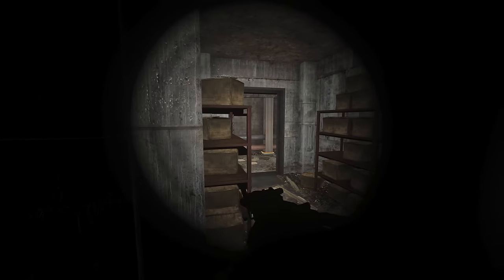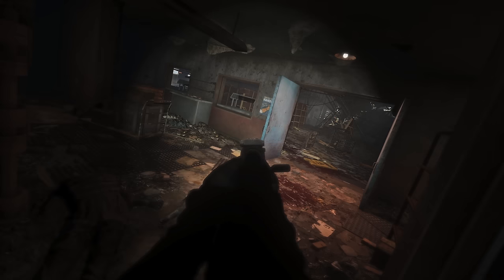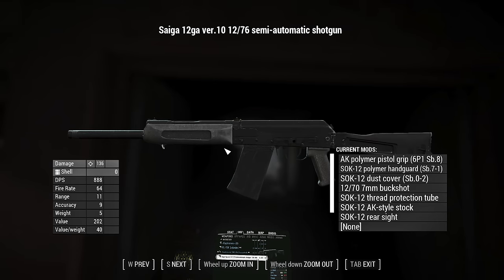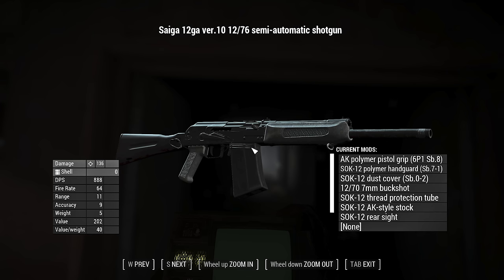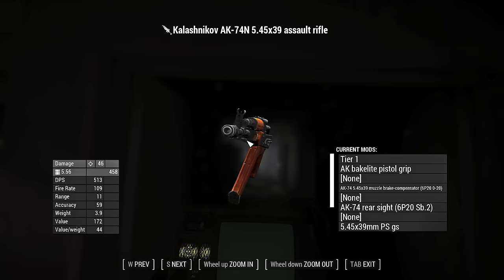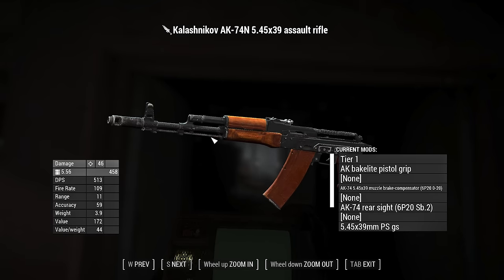We're headed to find some food and water because we are in desperate need of that. We found a bunch of zombies instead. We did find this Saika though, which is really nice, so definitely keep this thing and build it up. We need ammo for it. We're also using this AK here. It's pretty beat up and needs some parts, but my plan is to build it up as we build ourselves up.